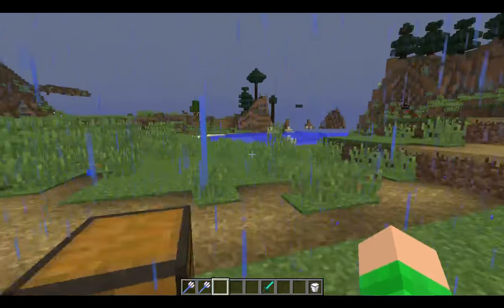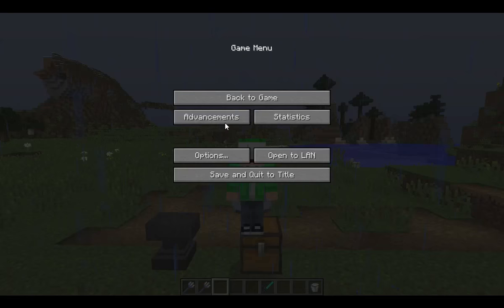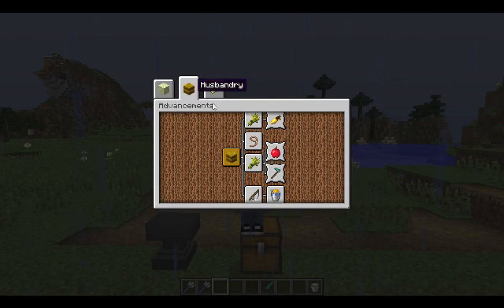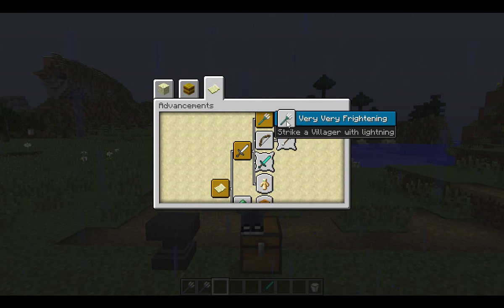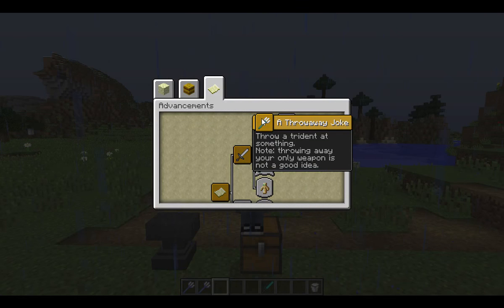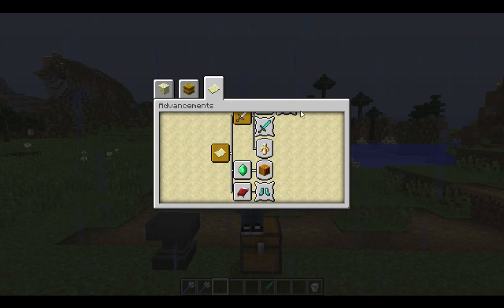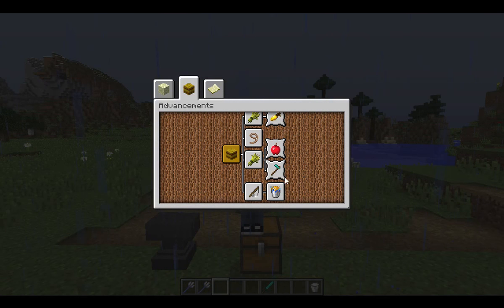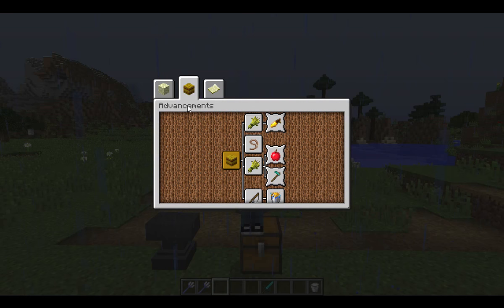Basically, things for fishing. There are new advancements for fishing. There's also: throw your trident, and strike a village or a flight — those are two more advancements. And then catch a fish without a fishing rod, and catch a fish. Those are new advancements.